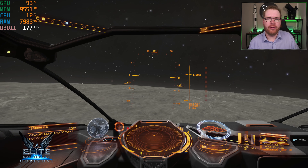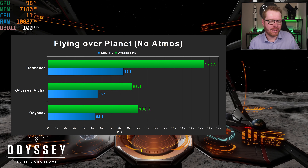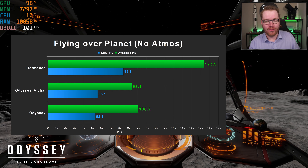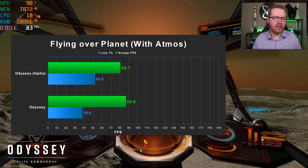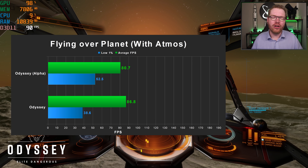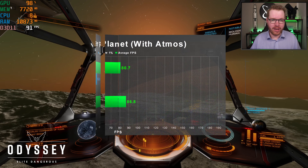Next, we move planet side — testing new textures by flying 2 kilometers above the surface in a ship. There was actually a small increase here compared to the alpha test, though we're still quite far off Horizons. The game does look a lot prettier. To see the effect of an atmosphere, I tested a planet with one — dropping from around 100 FPS down to 86 FPS, but again slightly higher than the alpha test. It seems Frontier has optimized the planet textures somewhat. For reference, I was getting 173 FPS in Horizons flying over a planet.